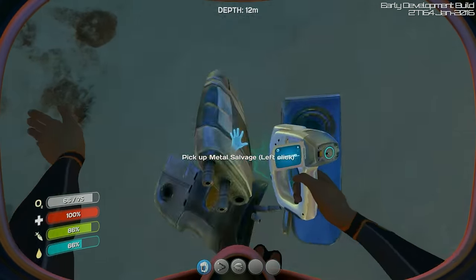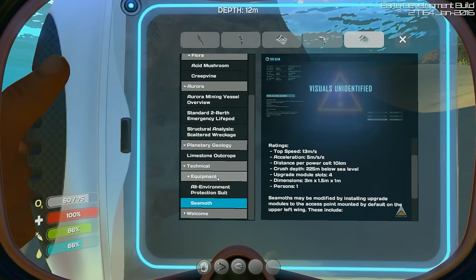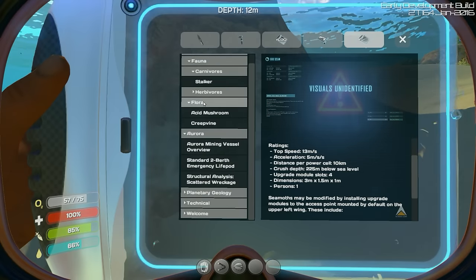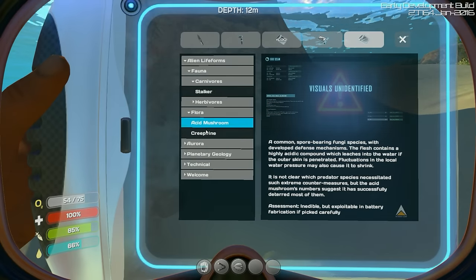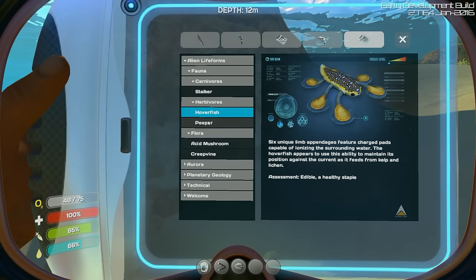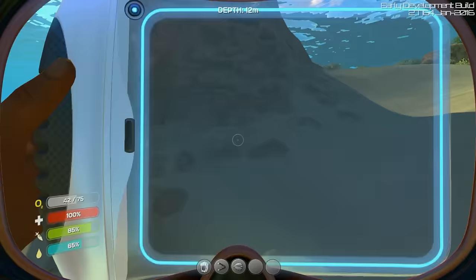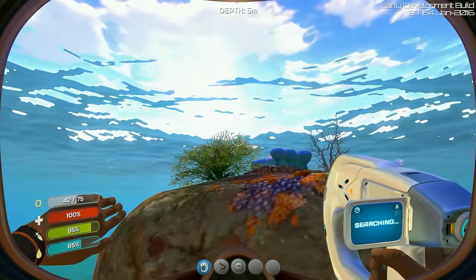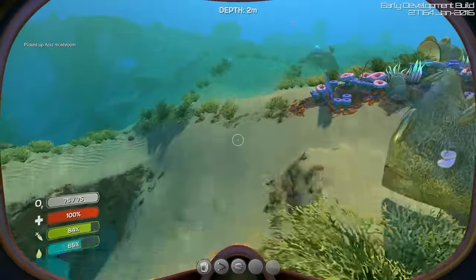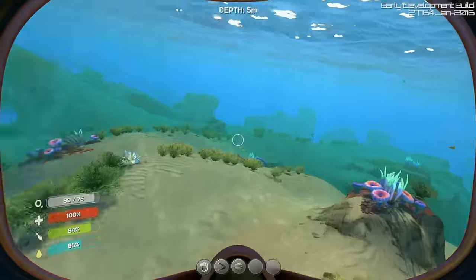Given the time, I've also noticed with this new scanner, which is pretty cool — you can scan items, and once you do it's actually in your data bank. There's a bunch of cool stuff in here — you even get the flora, what it does, the creep vine, the fish, the stalkers — you get information on a whole bunch of stuff. It gives us some more detail for the world and potentially explains some things inherently just by playing the game and scanning items.